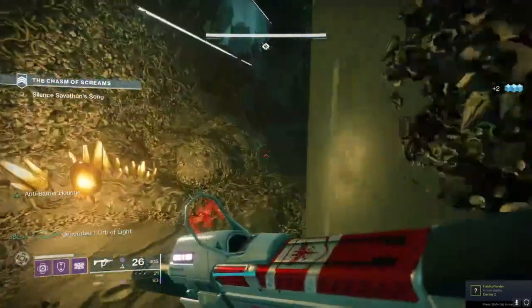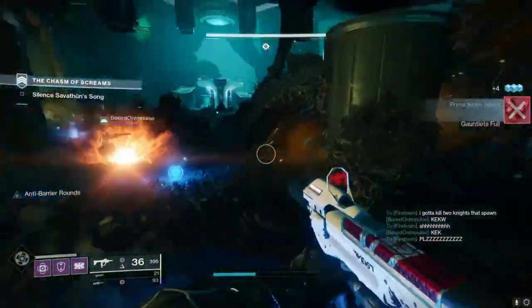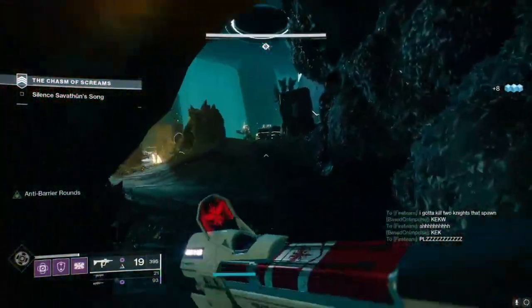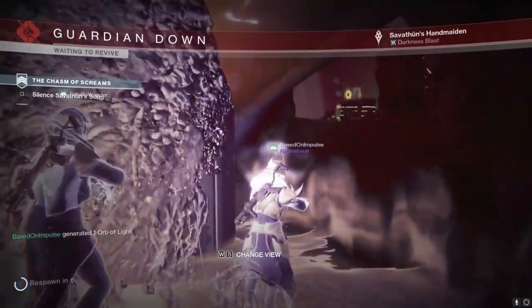In the Chasm of Screams, there are going to be two Knights that spawn in and you have to kill them both. Make sure you do not kill the boss instantly — if you go in with a full stack of three and just laser the boss right off the bat, you will not complete this quest. Make sure you kill both Knights when completing this step.